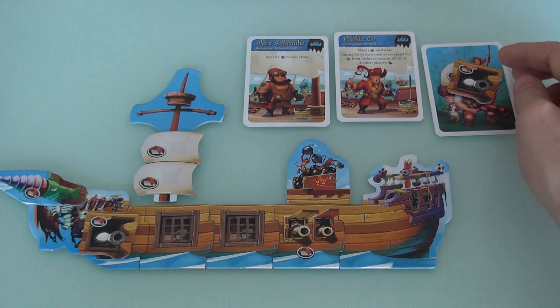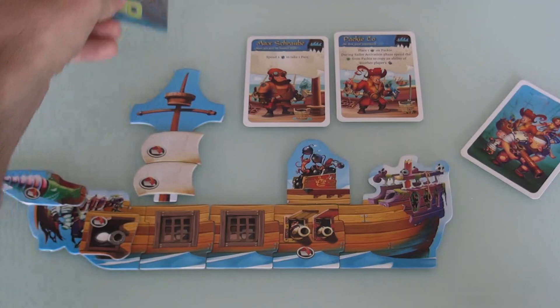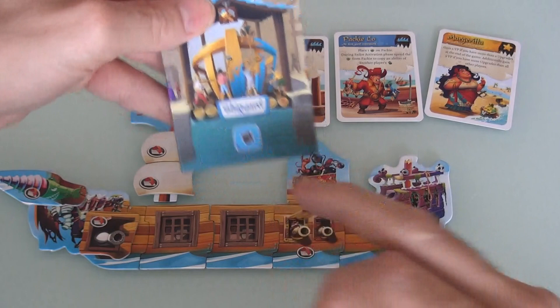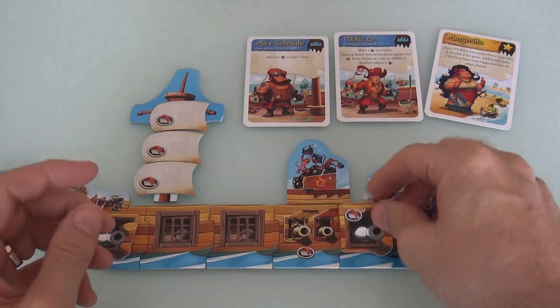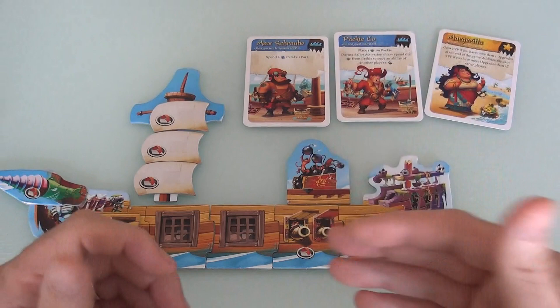To get a crew member back, you go to the tavern and give up two rum. Go to the shipyard and give up a sail piece to get your sail back. The loot you collect you use either to repair or convert into points, because this is a race over several adventures to get the most points.